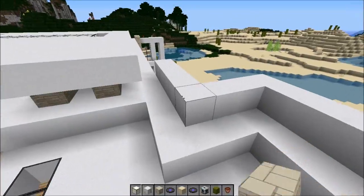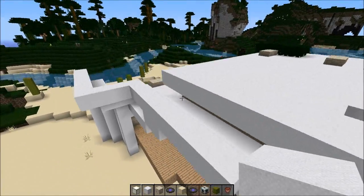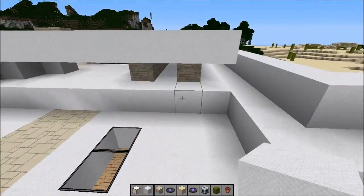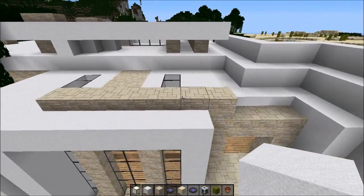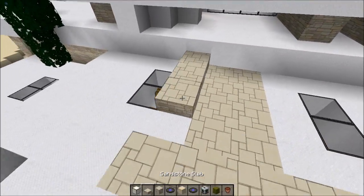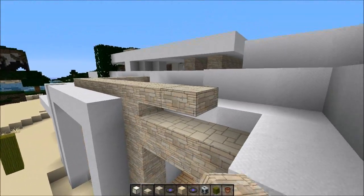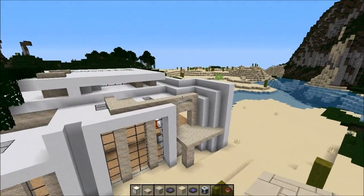I'm still wondering about the roof — should we keep it this way or not? I kinda like it. Kinda gives us a cool shape. Should we maybe do something like that, just to break that shape a bit? Holy smack. Keeper.